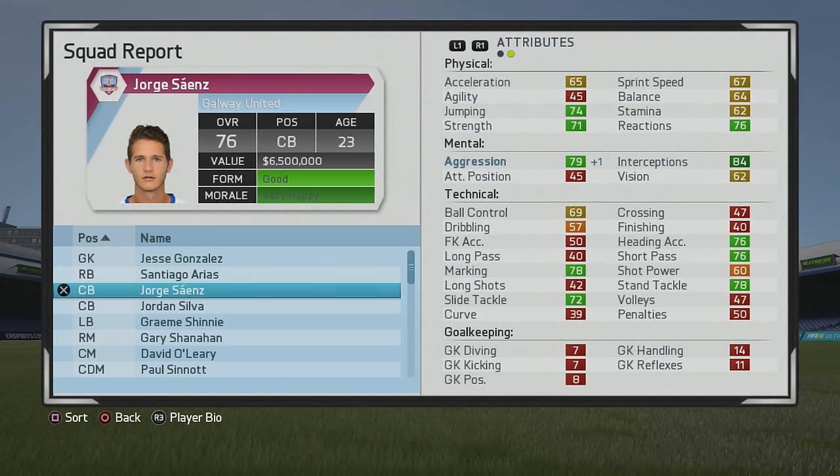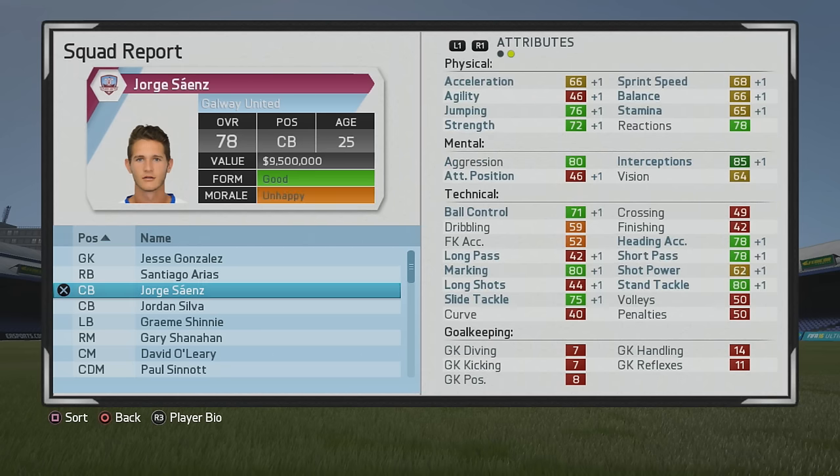76 overall, with his interceptions at 84. Marking, tackling, short pass, heading accuracy — all in the green now. Some very good stats as he continues to grow pretty steadily, just very incremental growth but still very solid. He does get some boosts in his pace, strength, and jumping.